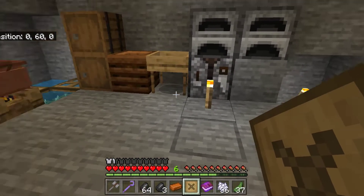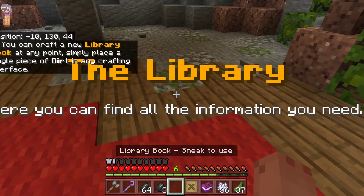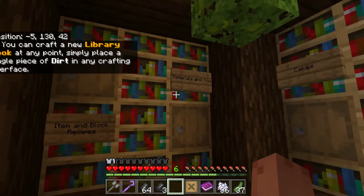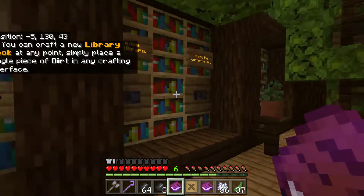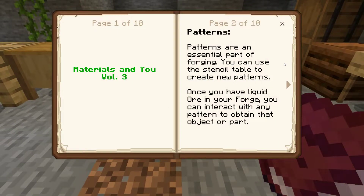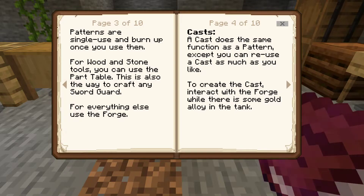Let's go to the library and make sure I've got that book — Materials and You Volume Three. Patterns are an essential part of forging. You can use the stencil table to create new patterns. Once you have liquid ore in your forge, you can interact with the pattern to obtain the object or part.